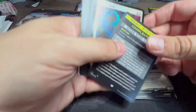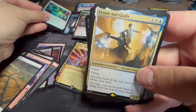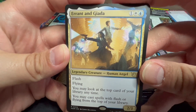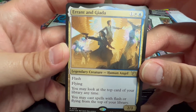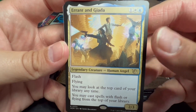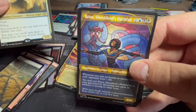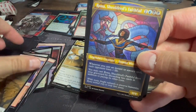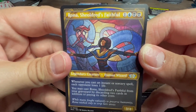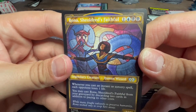Aerial Boost as our foil. Errant and Giada — I believe this is from New Capenna — Human Angel, flash, flying, for blue, white, and one. Look at the top card of your library at any time, and you may cast spells with flash or flying from the top of your library. Then we've got Rona, Sheoldred's Faithful — not a big surprise she's getting printed in this set. Whenever you cast an instant or sorcery spell, each opponent loses one life. You may cast her from your graveyard by discarding two cards in addition to paying her other costs.